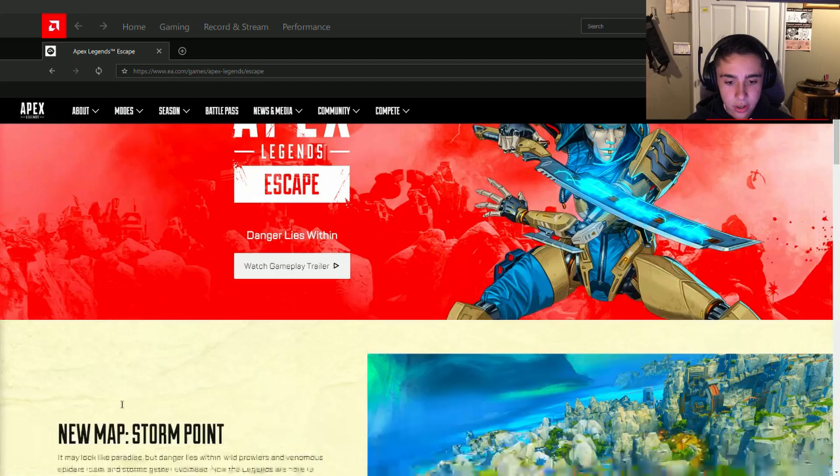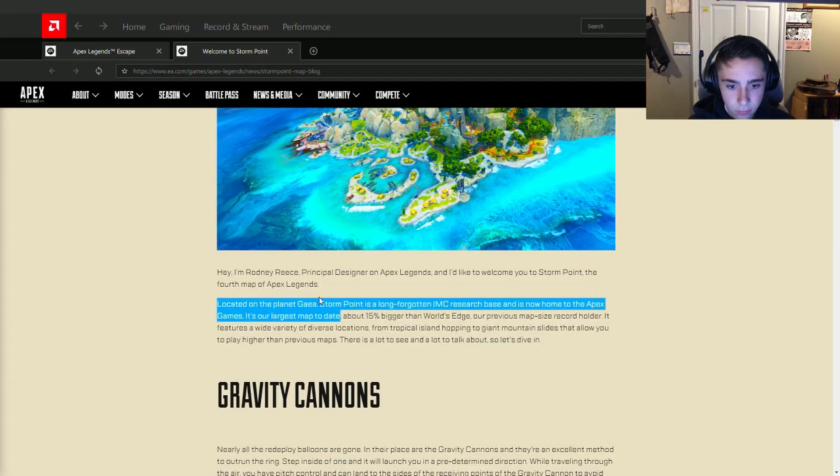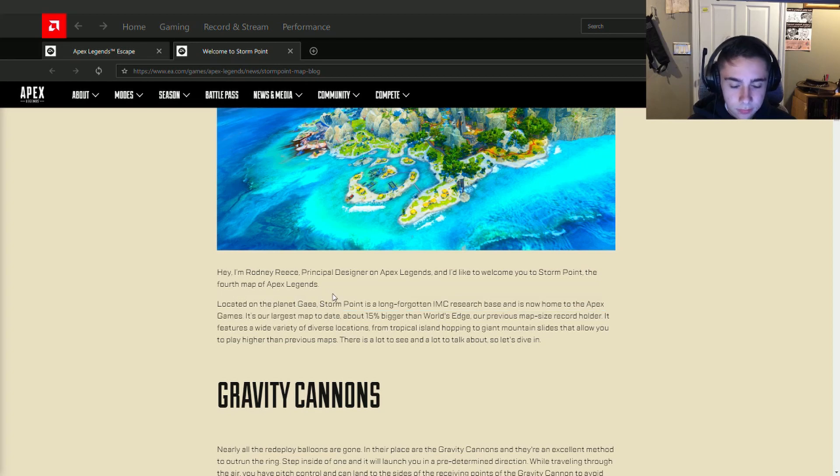Alright, so here it is — new map, Storm Point. They have planets now. Long forgotten IMC research base. It's the Apex Games' largest map, 15 percent bigger than World's Edge.